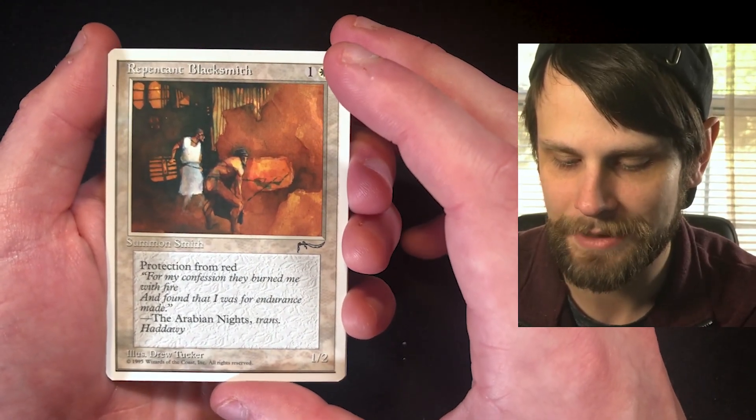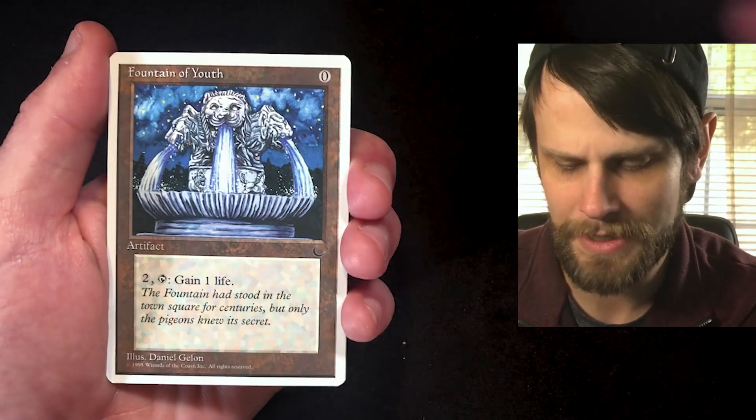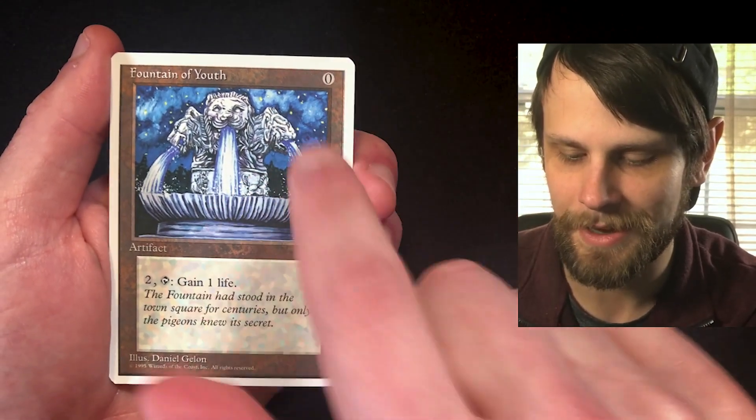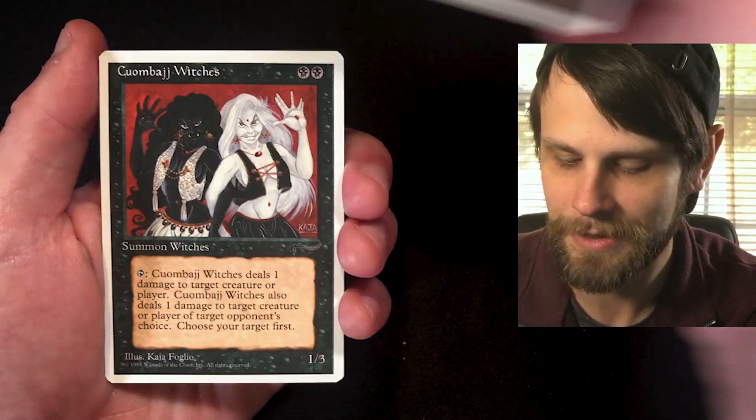Repentant Blacksmith — a 1/2 with protection from red for two. I believe that's from Arabian Nights. Next is Fountain of Youth from The Dark — you can gain a life. The night sky above the fountain is absolutely stunning.